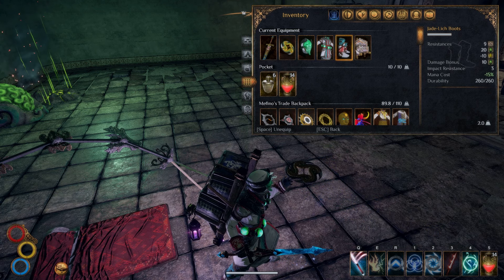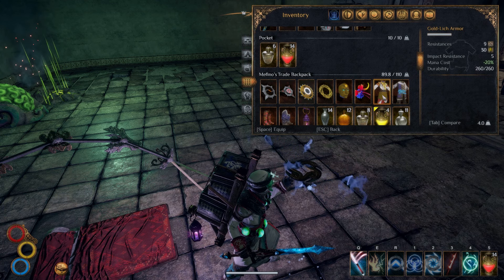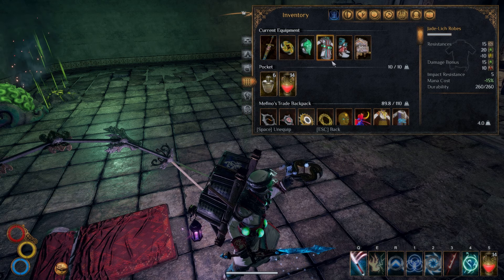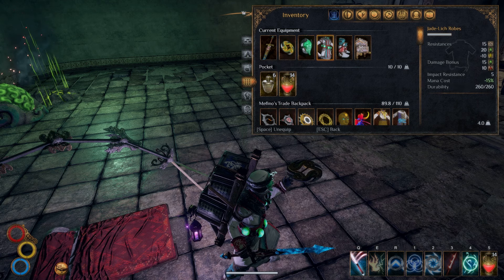I'm using the Jed Lich set. You can use the Gold Lich set, but that will mean you have 5% extra more mana reduction. Sadly the physical resistance is not as good, and you also get a buff to your decay damage if you use it like this.